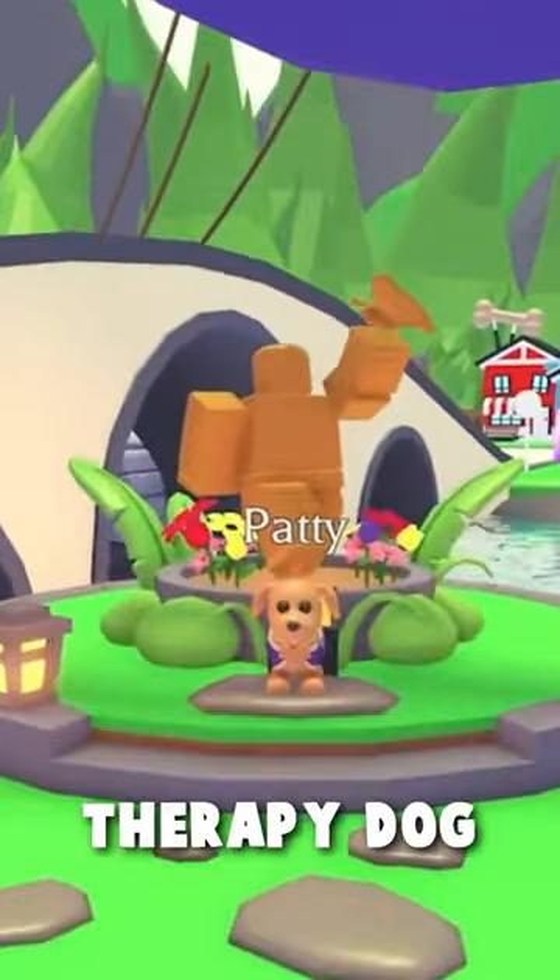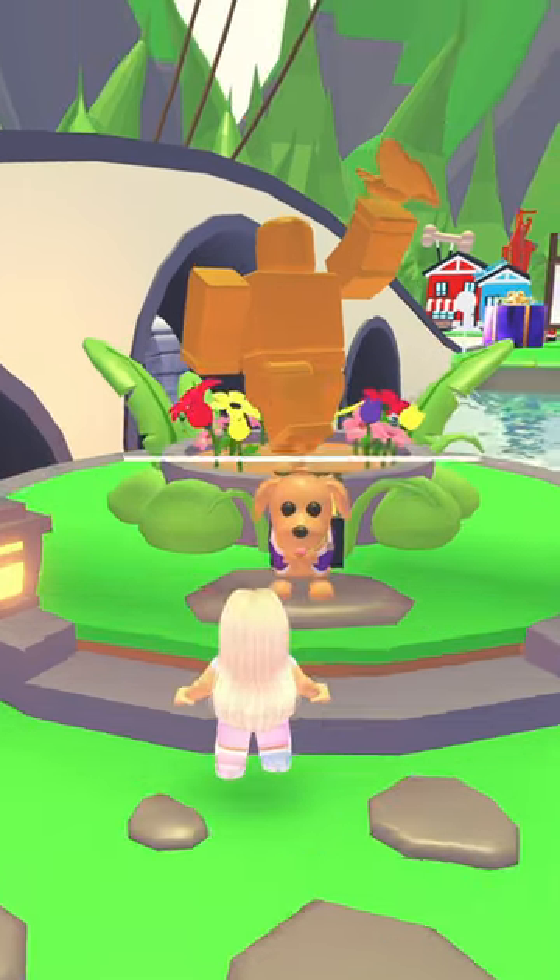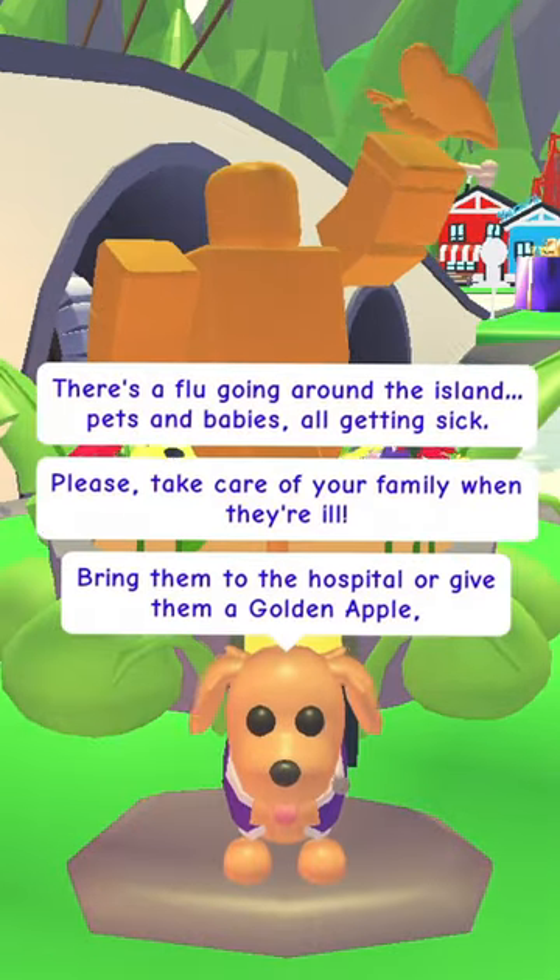How do you get your very own therapy dog? First, select to play as a baby. Head on over to Patty the therapy dog. Complete the task that Patty gives you.